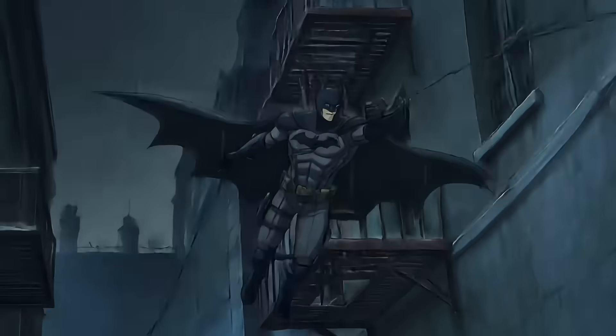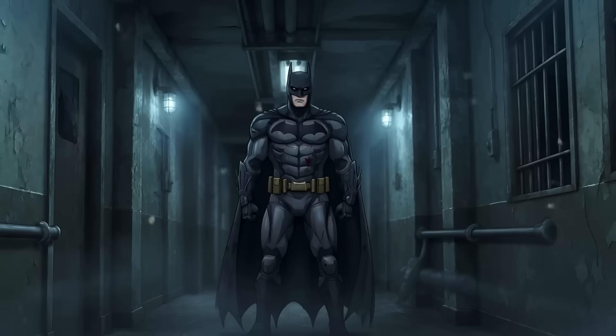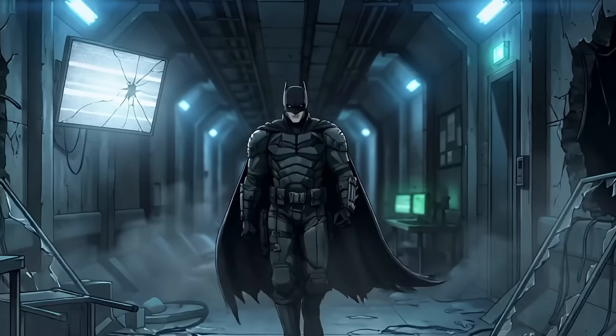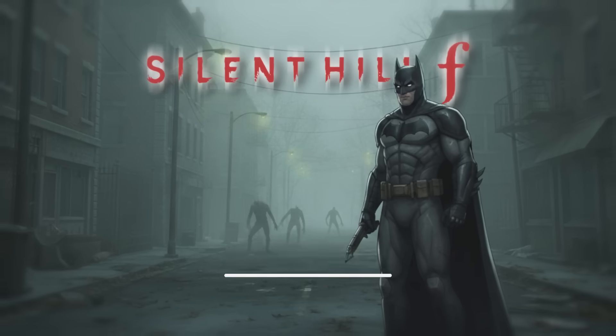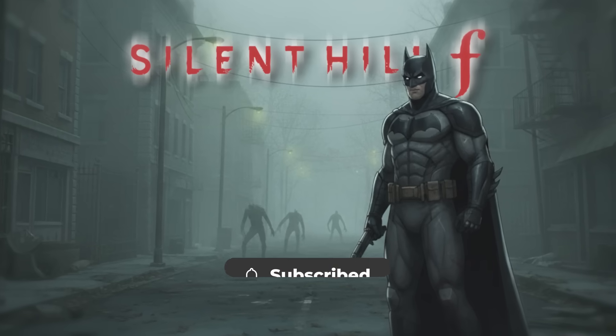Ultimately, Mount Massive Asylum is a playground for the Dark Knight. The physical threats — the variants, Chris Walker, the twins — are well within his combat tier. The only true danger is the morphogenic engine's assault on the mind, but Bruce Wayne's mental conditioning is the perfect shield. He doesn't just survive — he shuts Murkoff down completely. If you want to see if his sanity holds up in the fog of Silent Hill, make sure to hit that subscribe button.